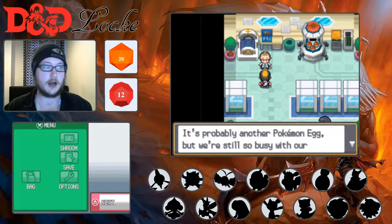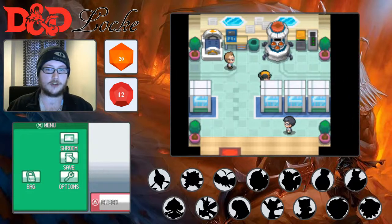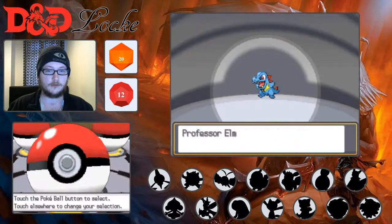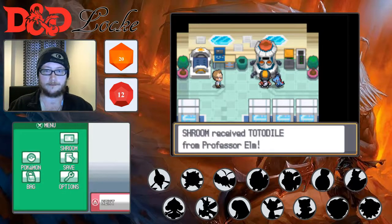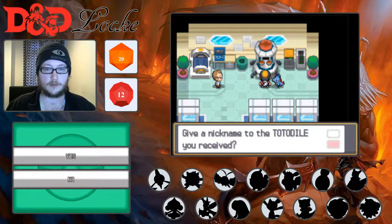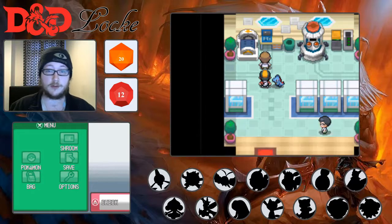We'll grab Totodile just because it's quick enough to run away from things. We're not using this Pokemon — so that is going to be our first token Pokemon. We're not going to give it a nickname because we don't need to. Let's get through this section and I'll explain a little bit more about the Pokemon we're going to be using and why we've chosen them.